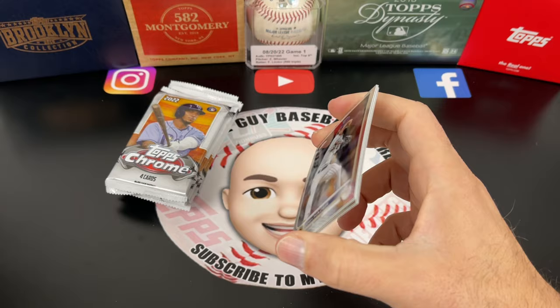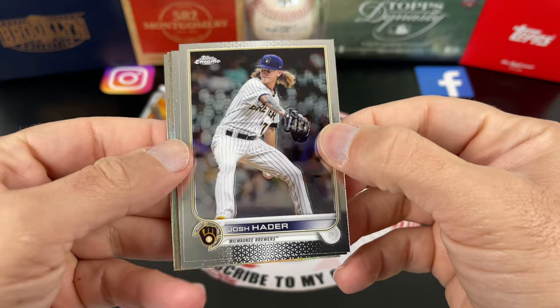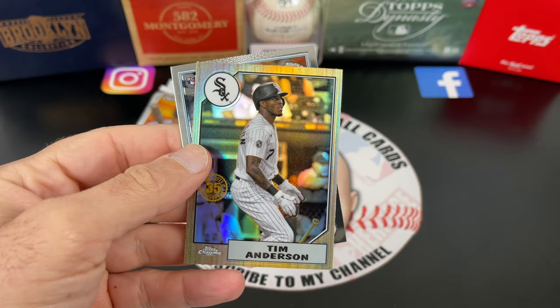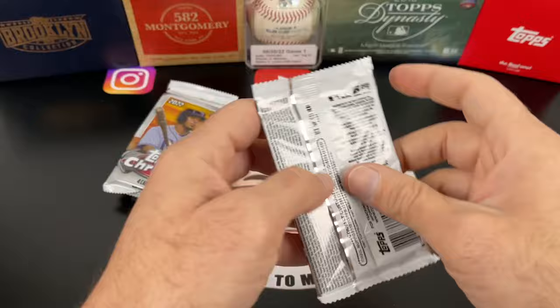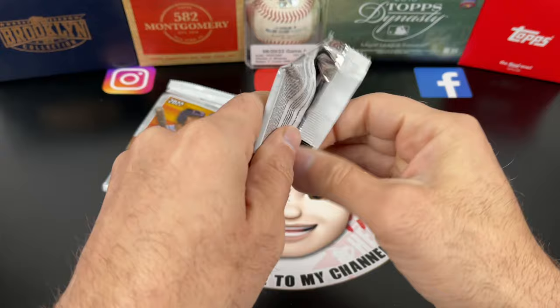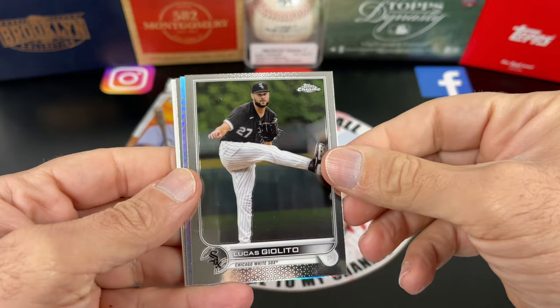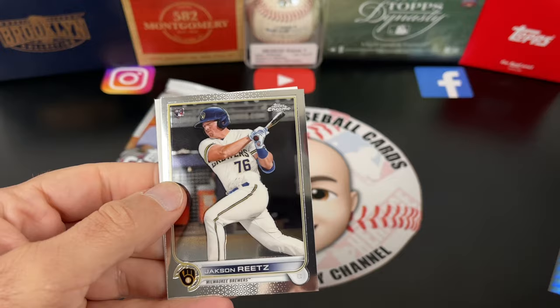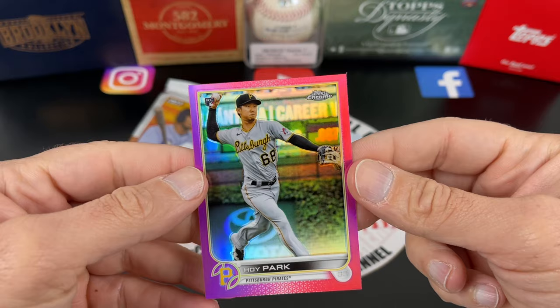First pack of the second blaster: Josh Hader, Rafael Devers, Tim Anderson again — oh my god — and Edward Cabrera rookie. Might be the same run of cards. We have Anthony Rizzo, Lucas Giolito, Anthony Rizzo Prism — nice looking card — Jackson Ritz, and the pink is Hoy Park. Pretty cool. I'll sleeve them later.